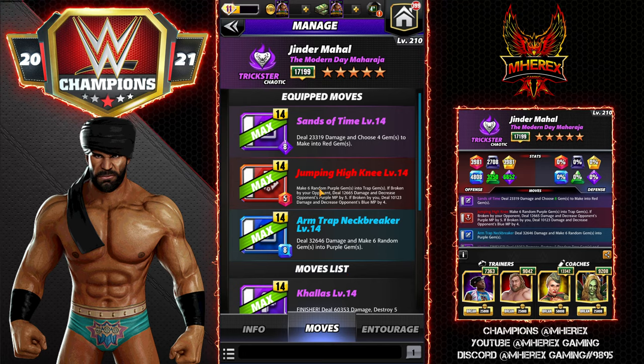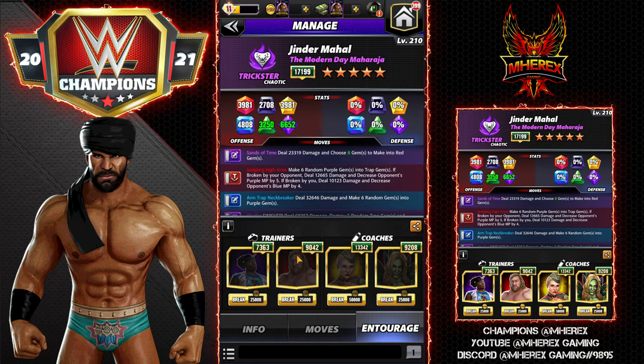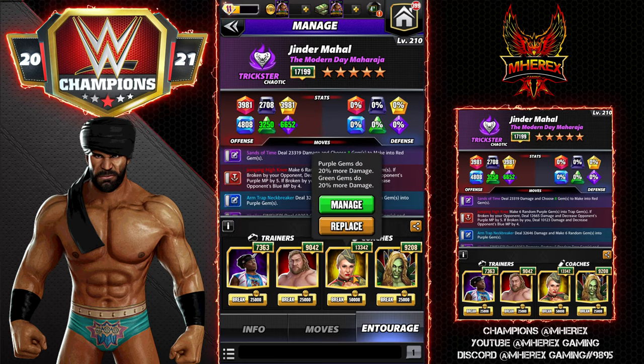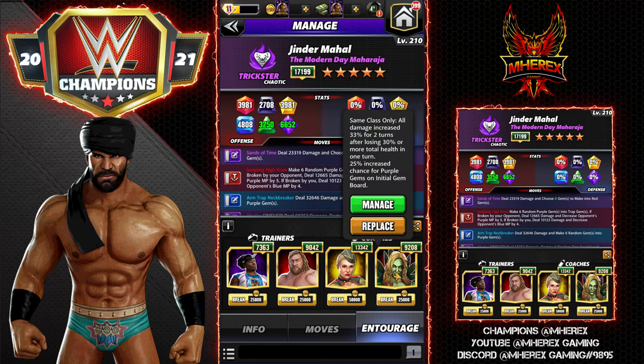At the start we're going to go against AJ on the road, so let's take a look at the moves available at 3 star. We're going to be using the Sands of Time — 8MP purple move, deal 23k damage and choose 4 gems to make into red gems. The Jumping High Knee — 5MP red move, make 6 random purple gems into trap gems. Broken by your opponent: deal 12k damage and decrease opponent's purple MP by 5. If broken by you: deal 10k damage and decrease opponent's blue MP by 4. And the Arm Trap Neckbreaker — 8MP blue move, deal 32k damage and make 6 random gems into purple gems. Tricolor build — using Woods to start with 4 more MP, Big John Studs so we're choosing 8 red gems instead of 4, Lacy so purple and green gems do 20% more damage, and Zombie Charlotte whose 9k ability gives 25% chance for purple gems on the initial board.